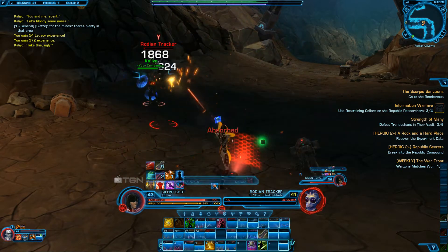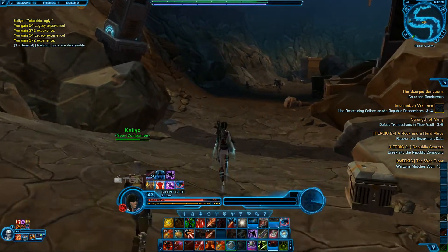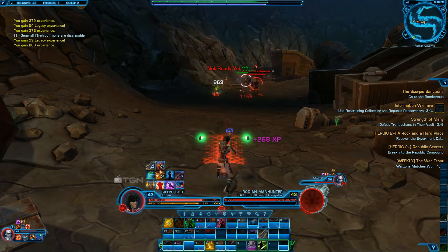I figured a better way of doing this: you could pull out your mount, store your companion, then re-pull it out and it would heal it. Or you could have jet boost, which is a legacy ability that you can buy — it'll unlock it basically for all your characters. I'll show you at the end of the video.